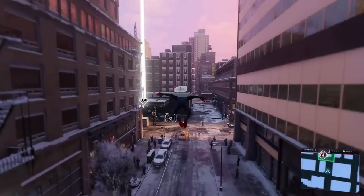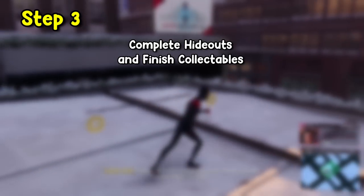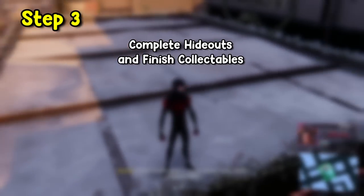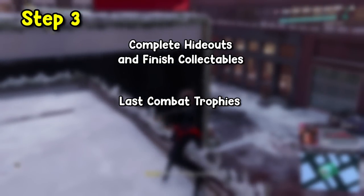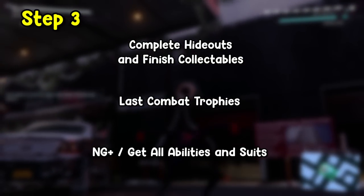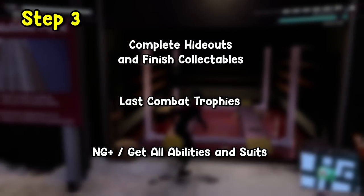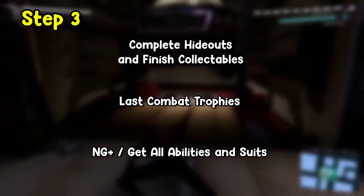So at this point I was getting really close to getting the platinum for Spider-Man Miles Morales. The only things left I had to do was complete the rest of the enemy hideouts, which would allow me to get the rest of the collectibles. While doing the hideouts, I tried to complete the last couple of combat trophies. And then after all that was done, all I'd have to do was play the game on New Game Plus, which would allow me to get the last of the abilities, the last of the suits, and get the platinum by beating New Game Plus.